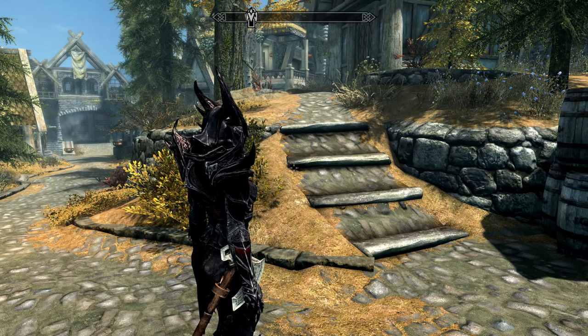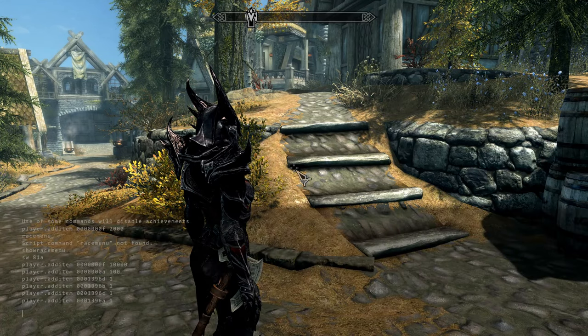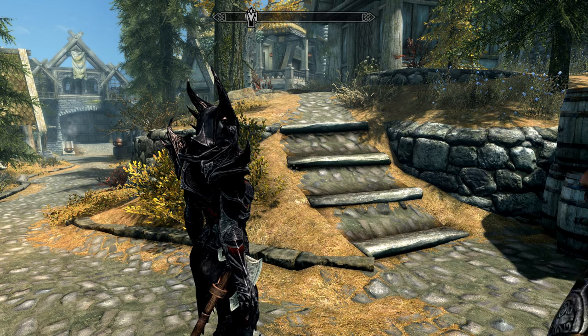Oh wait, we still have an iron war axe — we can't be having that! Press tilde again, press up arrow. Let's go with a great sword. Don't worry about remembering all these — I'll put a link in the description to all the codes. The Daedric greatsword code is 00013B97, quantity 1. With one Daedric greatsword we should be able to conquer the mighty dragons in the game.